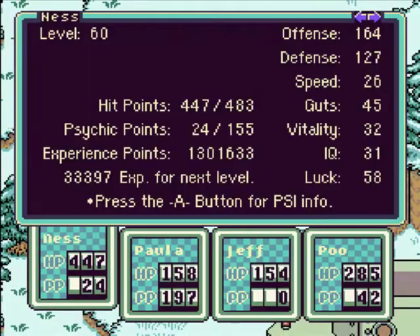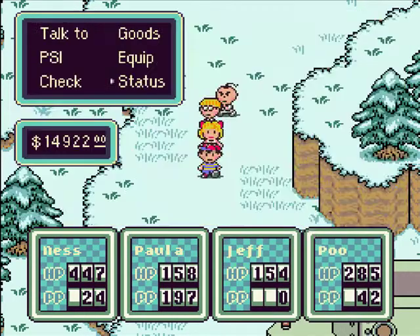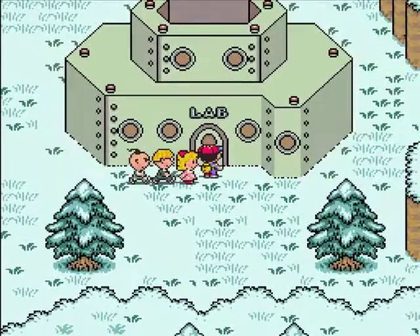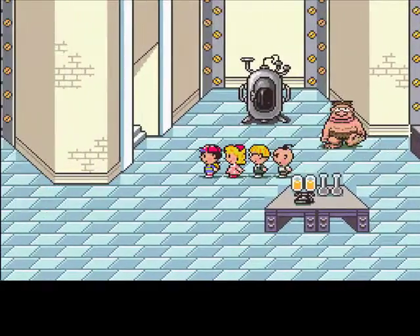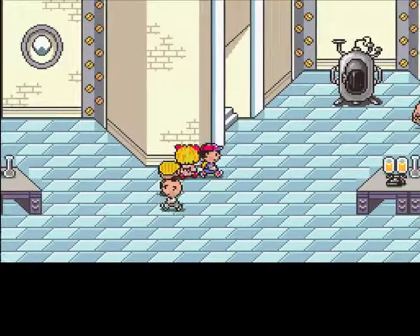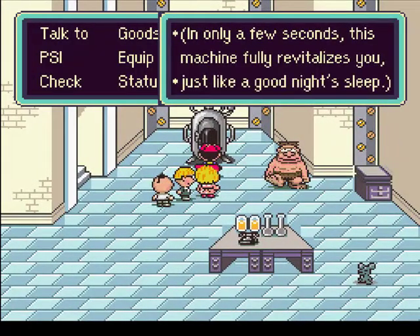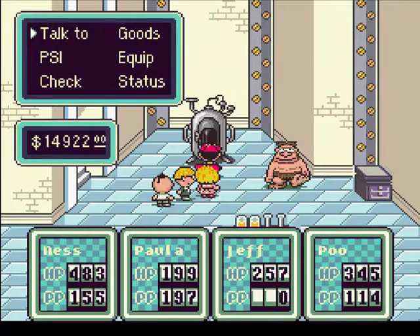Let's look at my levels real quick before I end it off. Ness is level 60, Paula is level 55, Jeff is 53, and Pooh is 52. If you look at my last level up, I think each character leveled up at least five times, so yeah — did a bunch of grinding in there, although I mostly did it just to get through the dungeon. Alright, that's it for this video. I'll see you guys later.